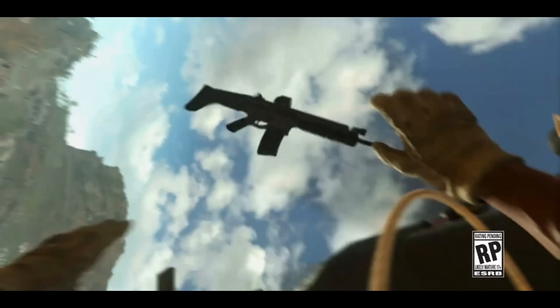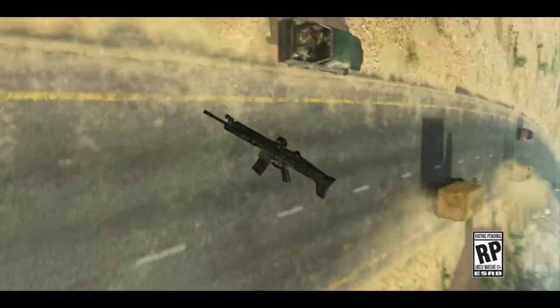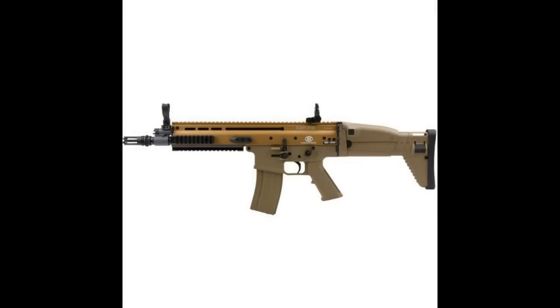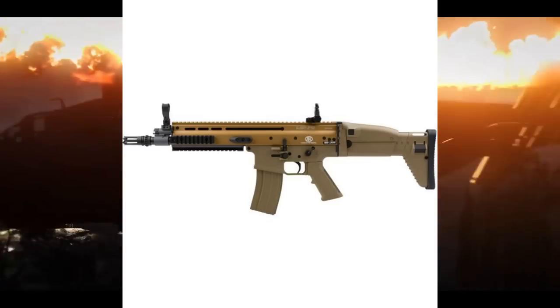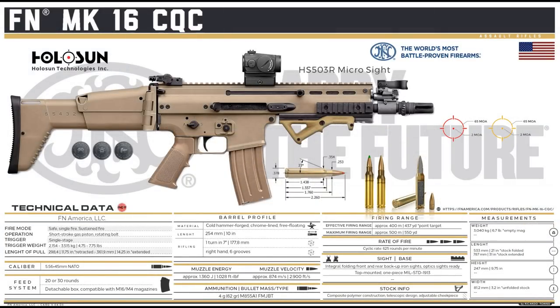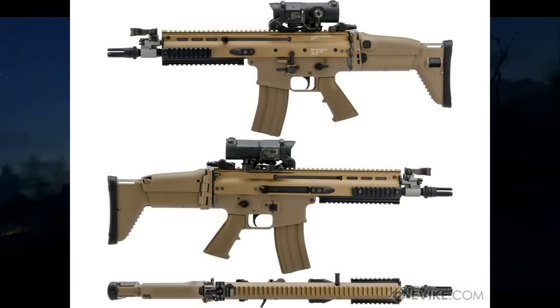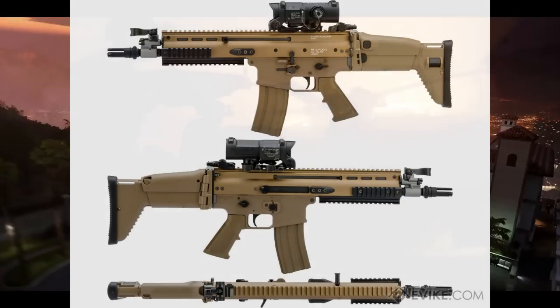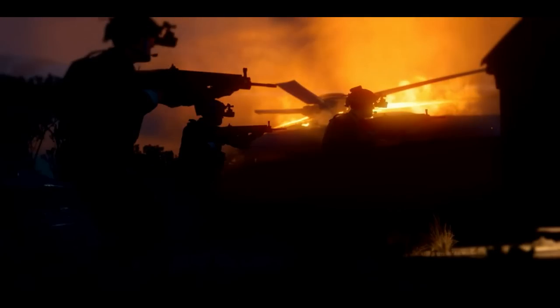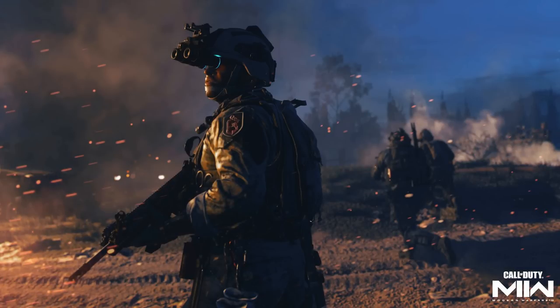Starting right off the bat, the trailer opens and we see what looks like an ACR. However, upon closer inspection, this is actually a SCAR Light or Mark 16 by FN, still firing the 5.56x45mm NATO round. This is one of the weapons not included in Modern Warfare 2019 — we had the SCAR Heavy or Mark 17 firing 7.62x51mm NATO. This is the SCAR-L, its counterpart with the caliber conversion to 5.56x45 NATO. That leads me to believe if we have a SCAR-L, we'll likely have the SCAR-17 conversion as well.